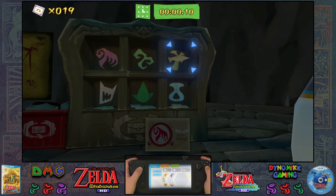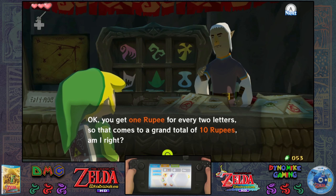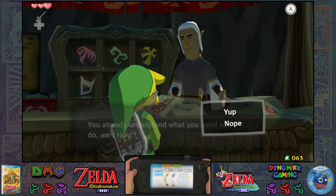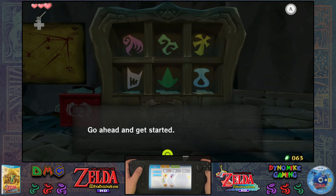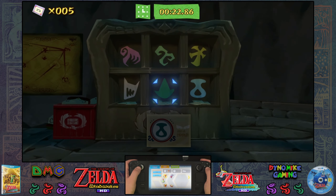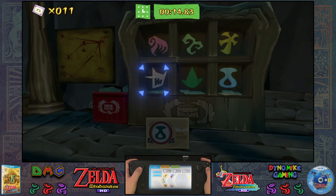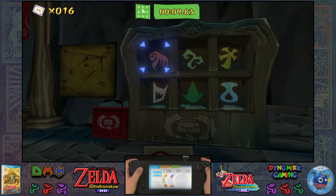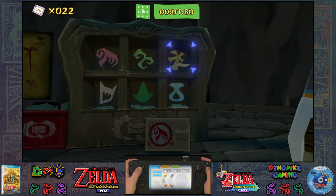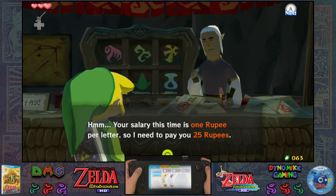Oh, that was a mistake. I got 20! Very nice — 20 letters. You pass. Okay, you get one rupee for every two letters, so that comes to a grand total of ten. So I don't remember what amount I have to get — I think it's 25. Now that I know what I'm doing, I should do a little bit better. Already making tons of mistakes. I scored 25 — killed it. Your salary this time is one rupee per letter, so I need to pay you 25 rupees.